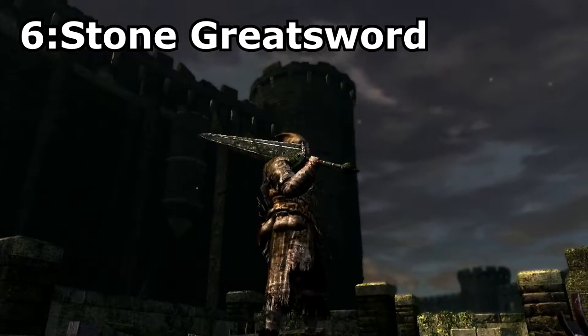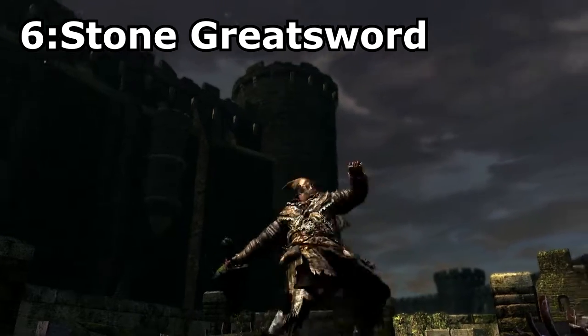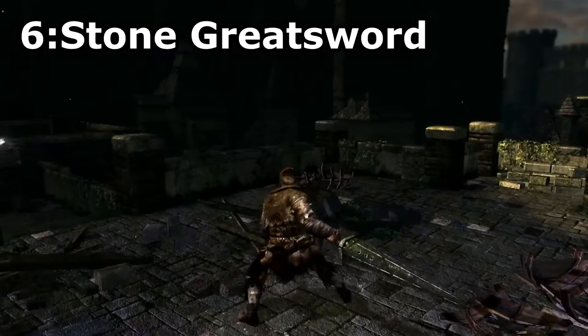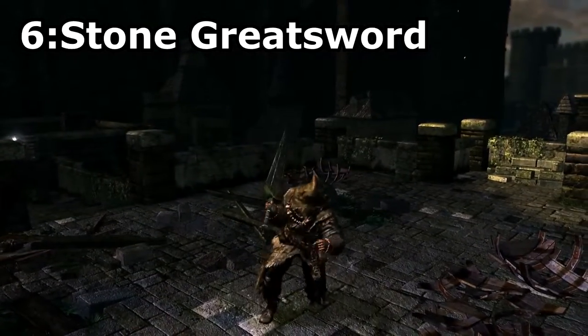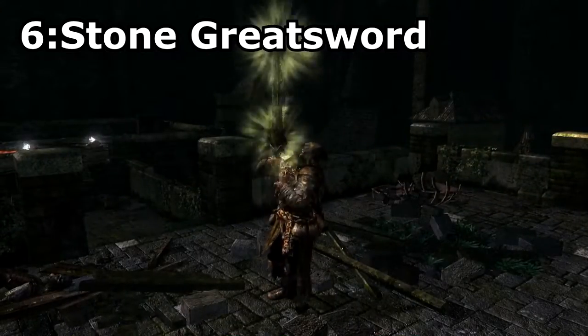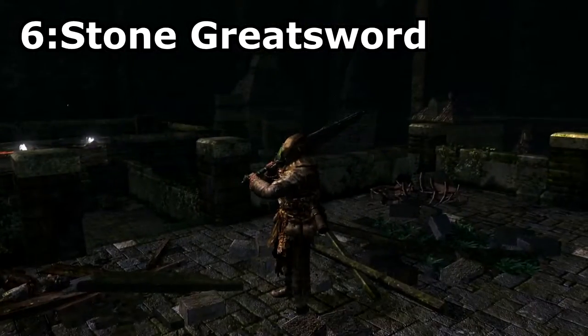Stone Greatsword. This weapon drops off the Stone Knights in the Darkroot Woods. I almost didn't include this weapon, but in the end I did because this weapon looks kind of cool and has a really awesome ability, which allows you to cast Tranquil Walk of Peace, making this sword very effective in PvP.